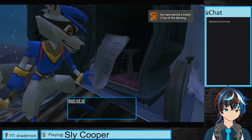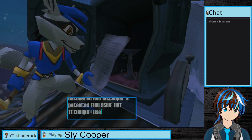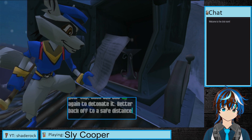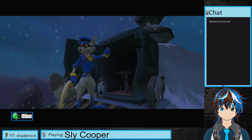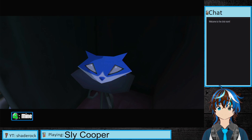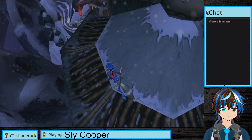Tough in the morning! You've uncovered Rob McCooper's patented explosive hat technique. Use the triangle button to toss your cap, then use the triangle button again to detonate it. Better back off to a safe distance first. This could actually be pretty useful — situational, but useful.